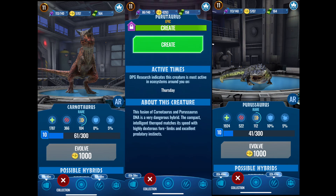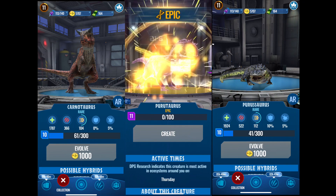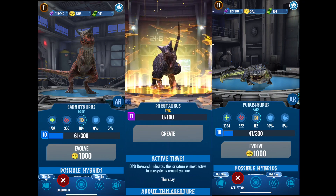The fusion of Carnotaurus and Perosaurus DNA is a very dangerous hybrid. The intelligent theropod matches its speed with highly dexterous four limbs and excellent predatory instincts. I'm kind of wondering what kind of moves it has, because if it's good enough, I'll add it to the roster.